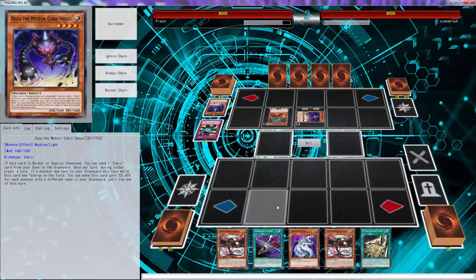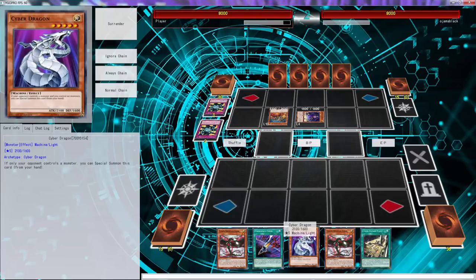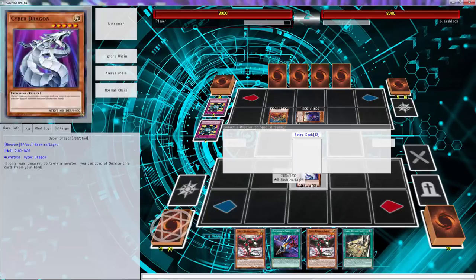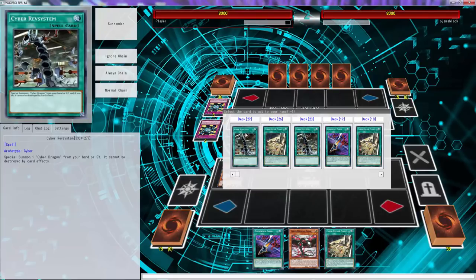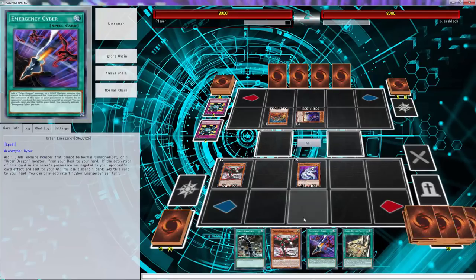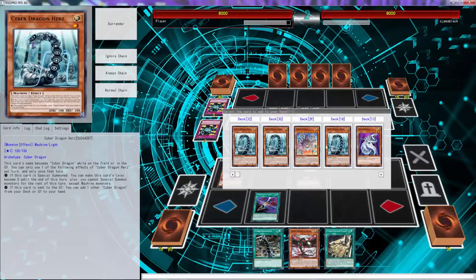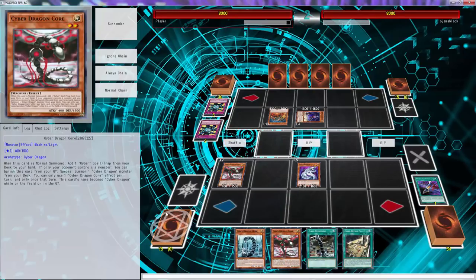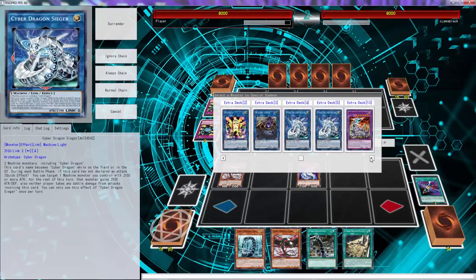Those cards - now we have to OTK. Now we have to OTK. That doesn't matter, none of this matters. Special summon Cyber Dragon - I can literally bait out all three of these, but we're not going to. We're gonna start off cool. It's going to give me a Rev System because this is once per turn. Contact those into a Ziger.